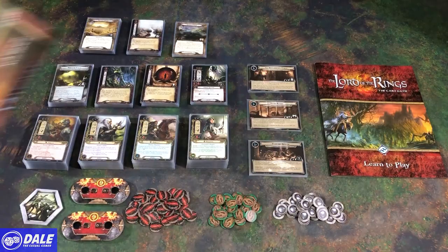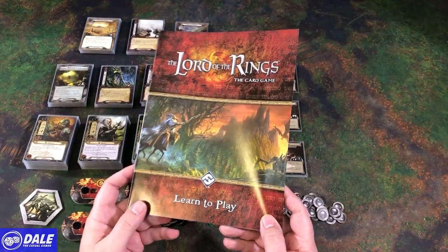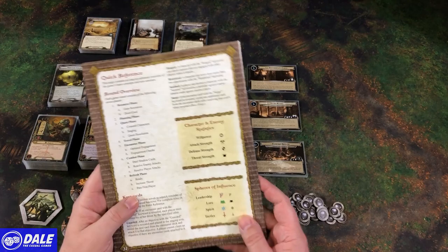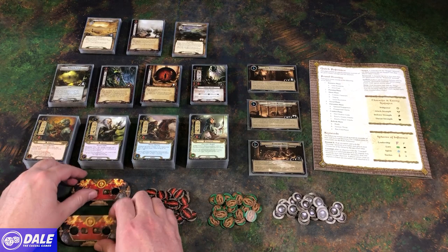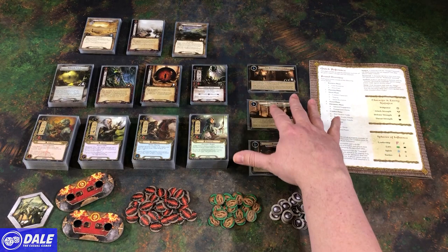Of course, you get their standard learn-to-play guide — this is back in the day when they didn't give you the rules reference. You have to go online to get a PDF of that, but this does have everything you need to really learn how to play. The rules reference is just an alphabetical, more comprehensive guide. So we've got a first player token, two threat dials, then we have damage, progress, and resource tokens. We've got our quest card.